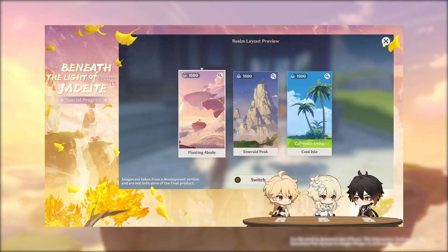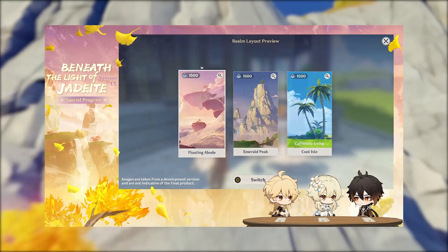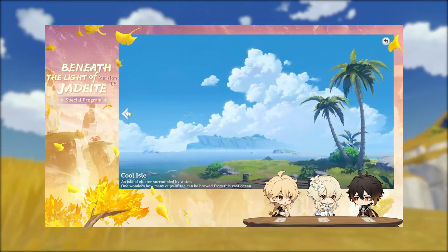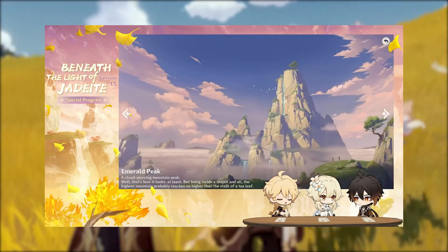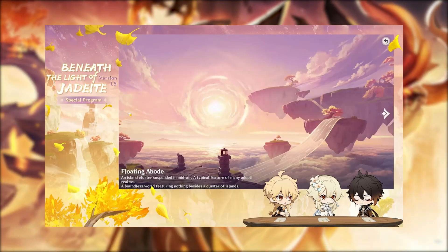There are three realm layouts available to us, which are the Floating Abode, Emerald Peak, and Cool Isle. These are the areas that we'll be able to customize and build in. Not going to lie, when I saw this I had flashbacks to when I chose the yellow Seelie over the pink one, but don't worry — over time we'll be able to build in all of these different realms.